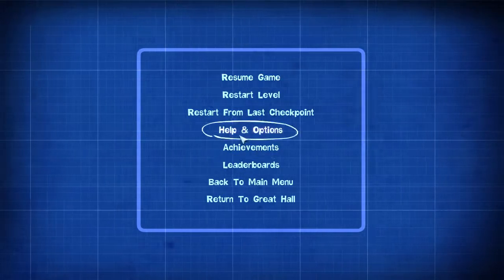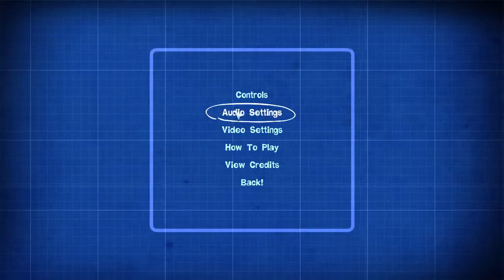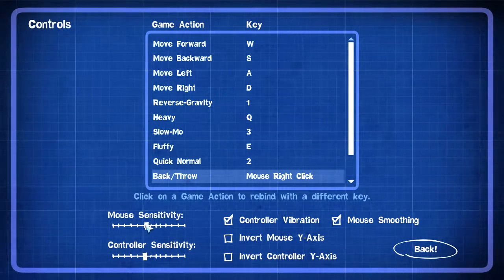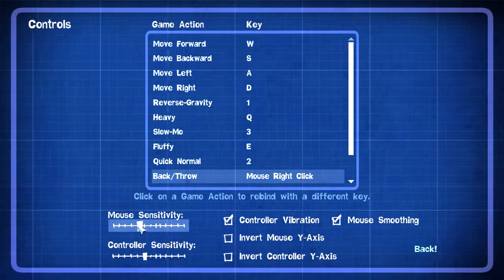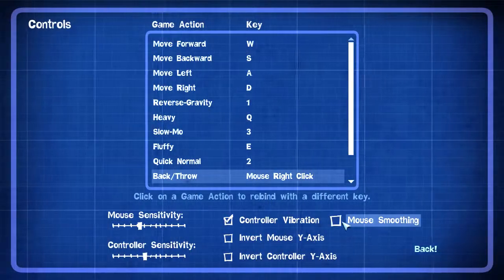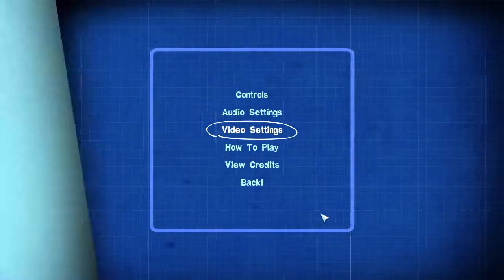My mouse sensitivity is a bit high. Let's see if we can do something about that. Controls. Just a smidgen lower. And maybe disable mouse smoothing. Ew. Oh wow. Okay, that's so much better.